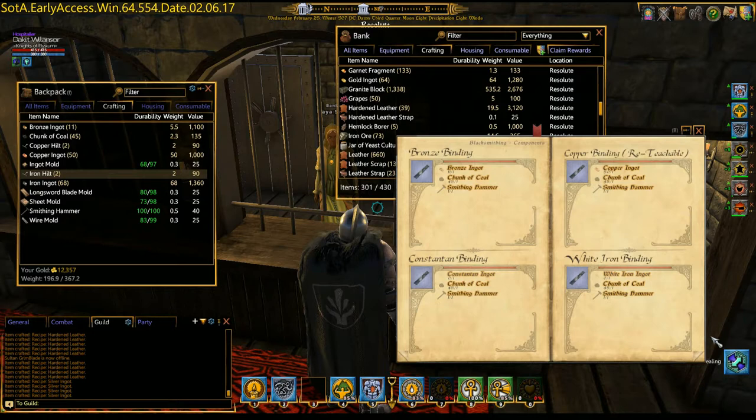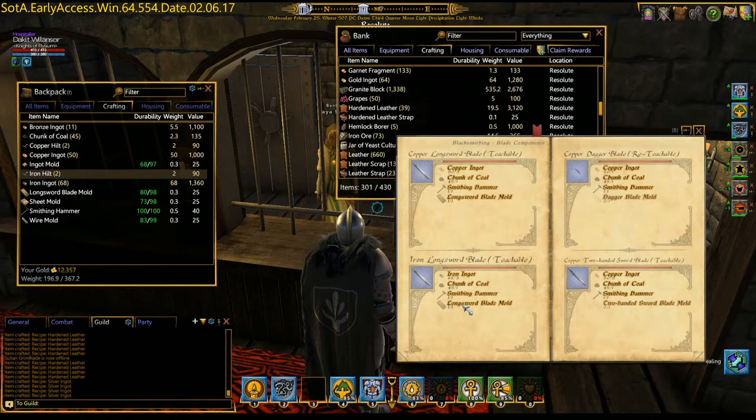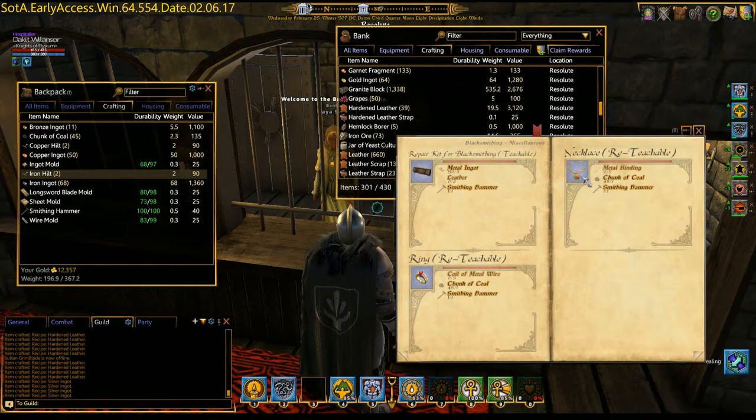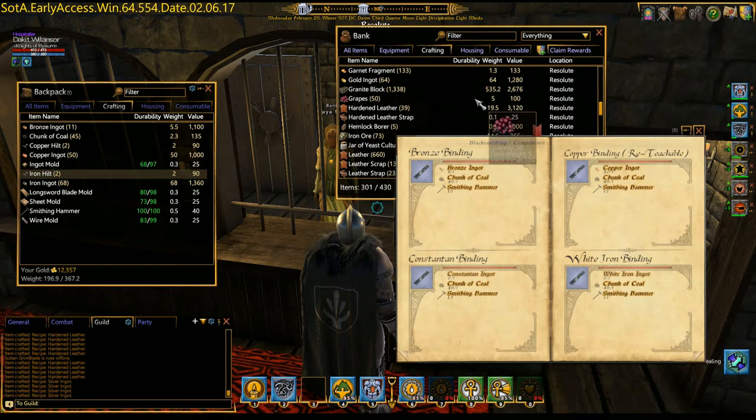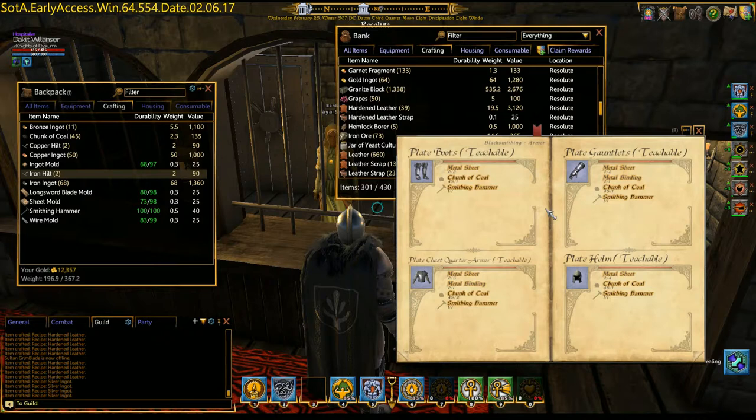For bindings, I just need hammer, coal, and ingots. Blades need a monster mold, ingots, and strong skull. That's mostly what we're going to make — ring, metal bindings. Bindings are simply basic stuff. Should we make any armor? We might make like four metal sheets, but I think we'll just stick with some weapons today, and some rings and some necklaces.